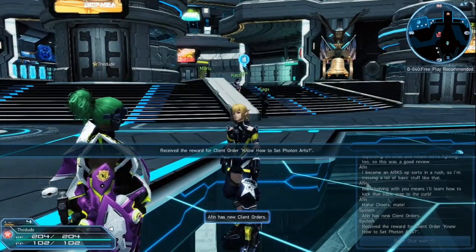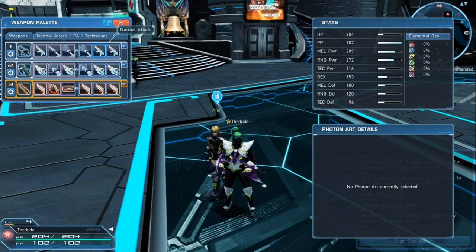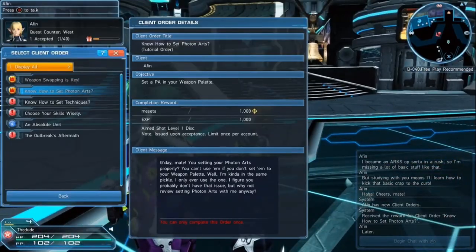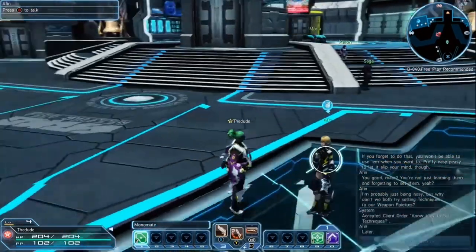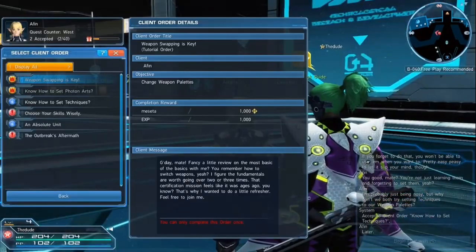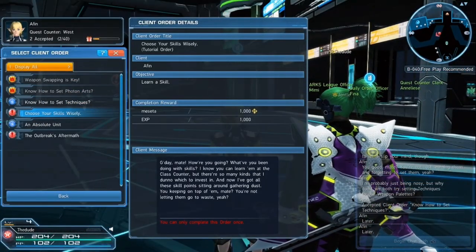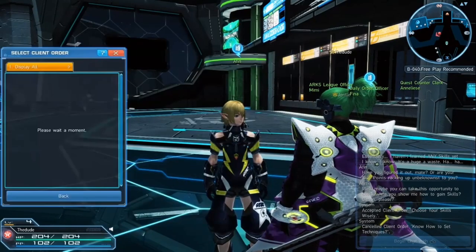If you were to have magic, like a Resta, I think Afin gives you one when you first start. You can click on it and push right trigger and it would appear in the sub palette. Since I don't have any magic spells, that's not going to work for me. Now that you've talked to him and gotten those out of the way, you're going to want to pick up 'Choose Your Skills Wisely,' and basically for that one you go up to the Class Counter consultant, which lets you go through changing classes.